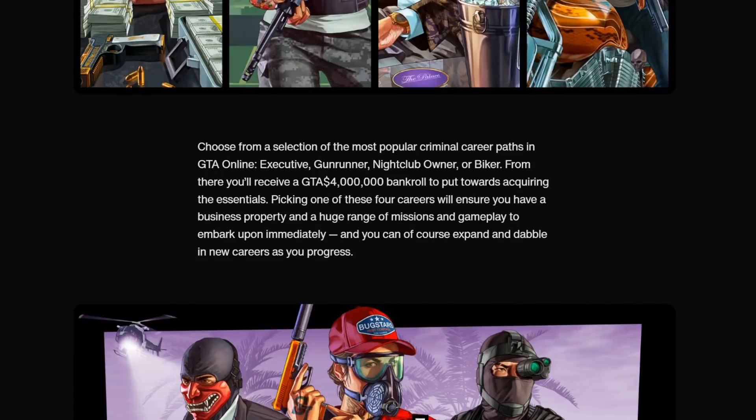They say choose from a selection of the most popular criminal career paths in GTA Online. You can choose to be an executive, a gun runner, a nightclub owner, or a biker — so those are the only four options you have. From there you'll receive $4 million of cash to put towards acquiring the essentials. You pick one of these four careers to ensure you have a business property and a huge range of missions and gameplay to embark upon immediately, and you can expand and dabble in new careers as you progress.